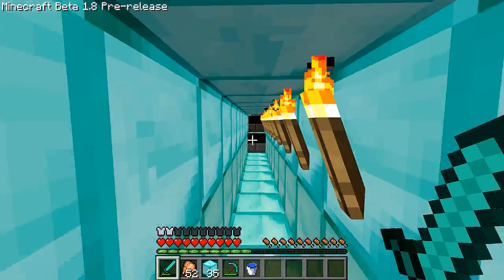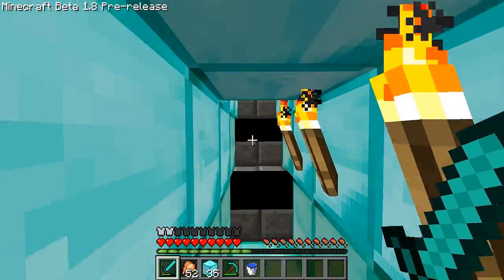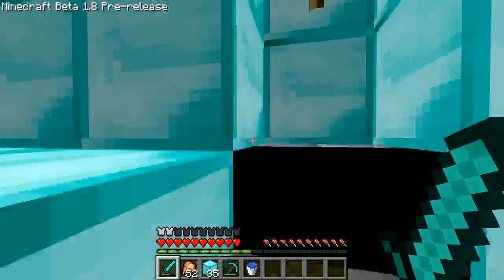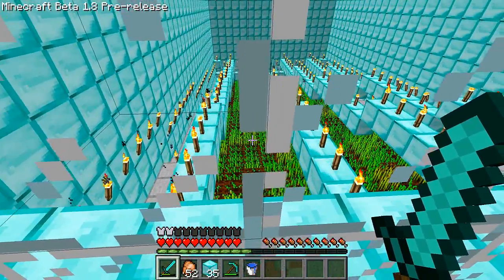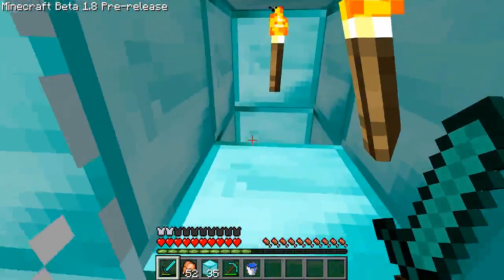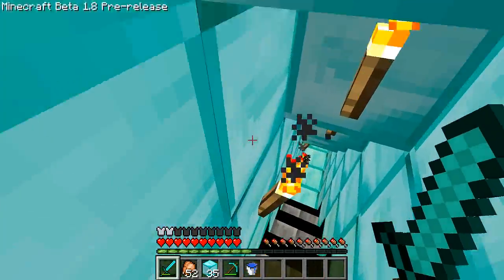Before I build all that, I go to the top here, follow this channel, and put the water in the hole. It washes all the wheat away — if it's fully grown I get the wheat and a seed back; if it's not fully grown I think I just get my seeds back.